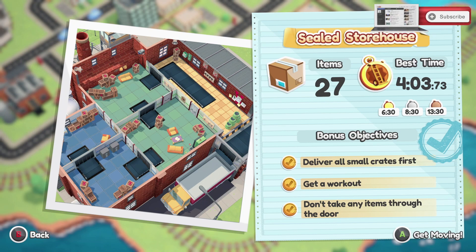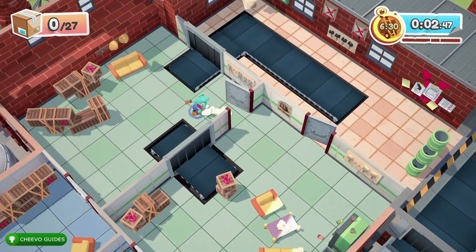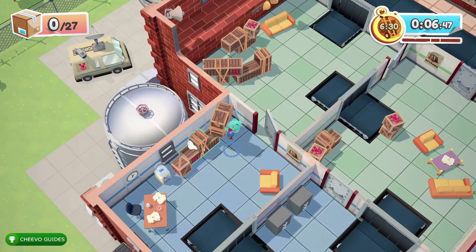If you're going to try to do this all in one run, just don't expect it to notify you once you get the bonus objective. If you're familiar with the game, it does not show you the bonus objectives until you've completed the level at least once, so you won't get those notifications until at least your second playthrough. The second objective is running on a conveyor belt for longer than 10 seconds.